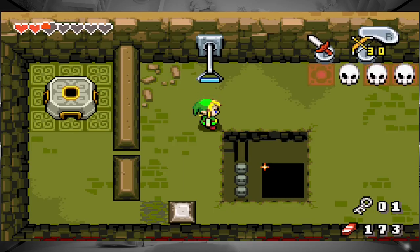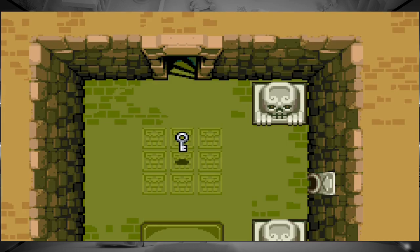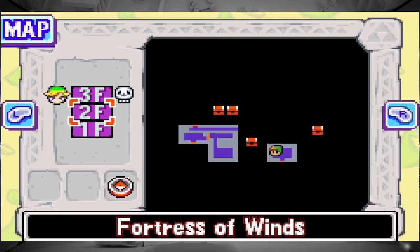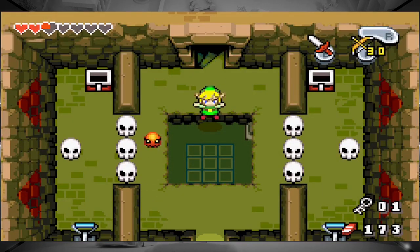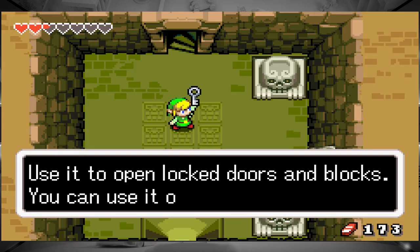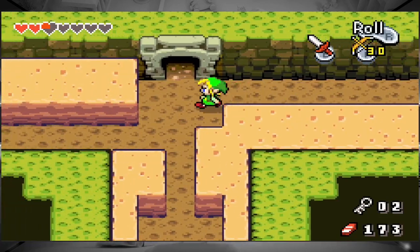I'm just gonna drop the key. So there's... this has gotta lead me to the center, down that center where I get the dungeon item, which will probably let me break the blocks — that's my best guess. Got a small key. Use it only in this dungeon. Collected the small keys.